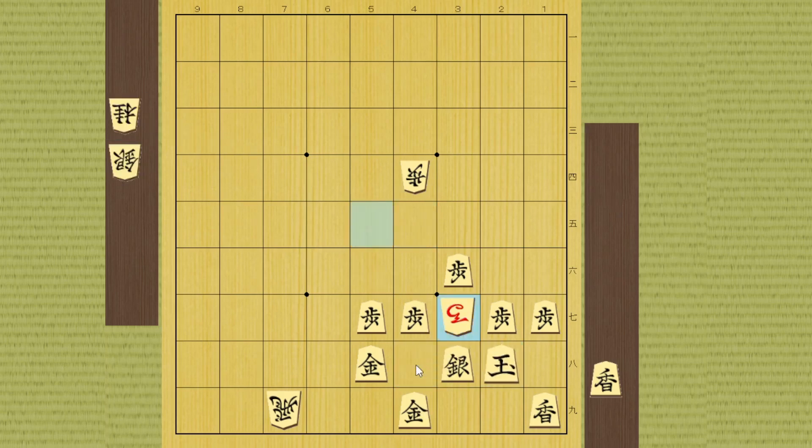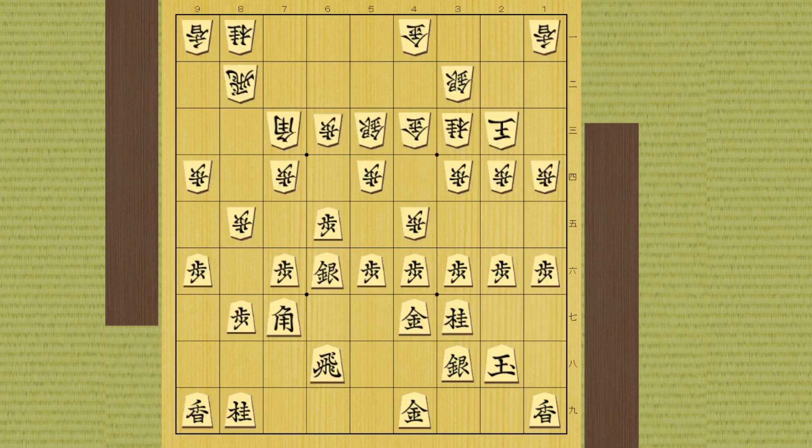This is actually more severe than you think. If you have something in hand, you should definitely drop it right here to invest in your defense. Now your position is more solid, and the bishop promotion doesn't work because this time you can recapture with the knight and there is no further attack to attack this Mino castle effectively.